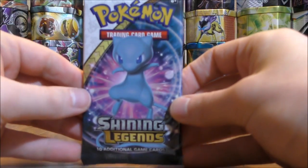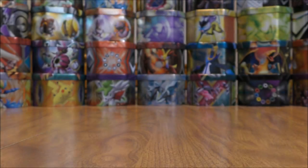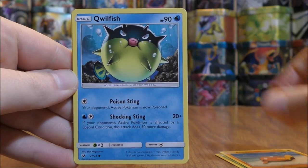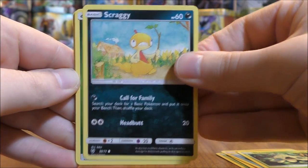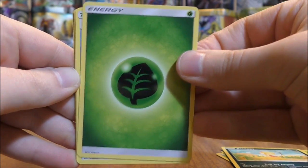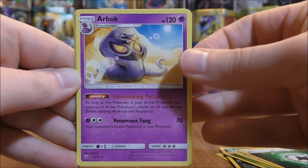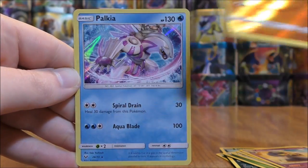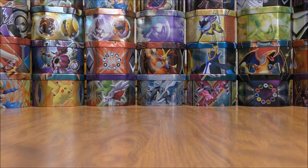We're about halfway through this opening. This pack starts with Bulbasaur, Stunfisk, Quillfish, Shroomish, Scraggy, Grass-type Energy, Switch, Warp Energy, Arbok, and a reverse holo Stunfisk — that's a common. The rare here is a Palkia. The holo cards in this set are mainly Pokemon that have been featured in past Pokemon movies.